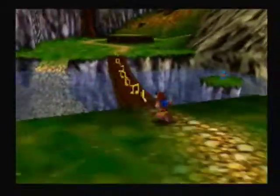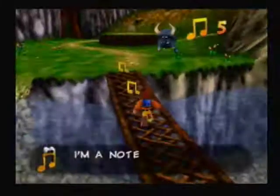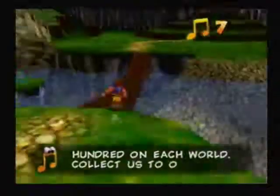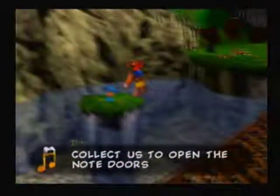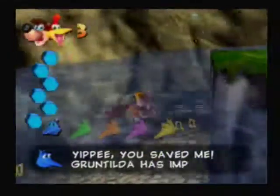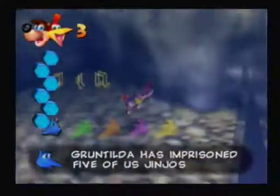These are notes. There are a hundred in each world. There's a Jinjo — if you collect all five you get a Jiggy. Don't forget those notes when you're swimming. Don't forget how to swim with R.